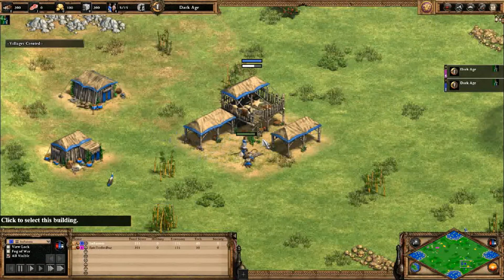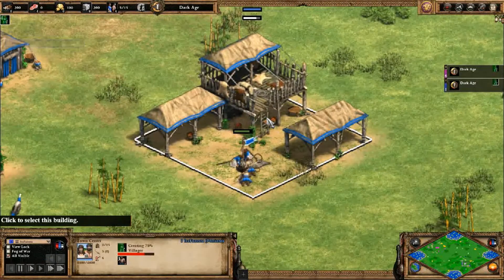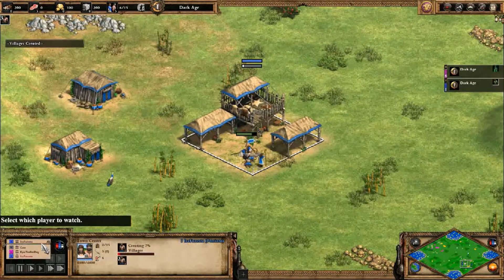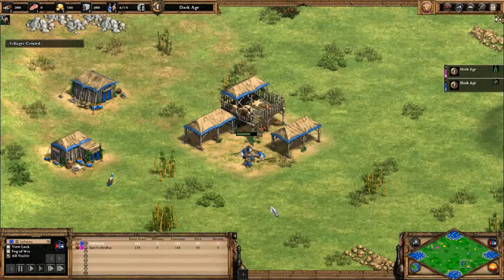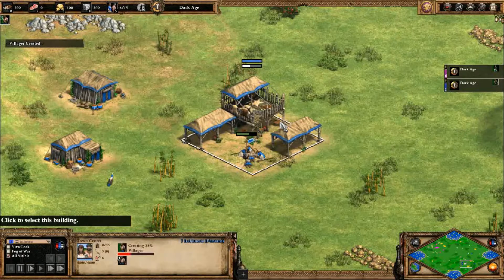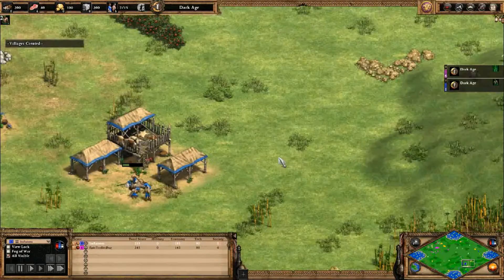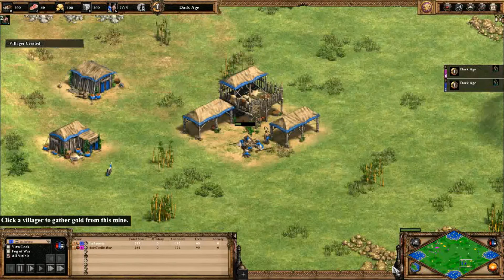I'm so used to red and blue. Before it was purple, now it's blue teal. For blue we have Epic Troller Dog playing as the Huns, and we have Era Fenesta playing as the Persians. Now we're going to have different colors — I'm so used to just red and blue.